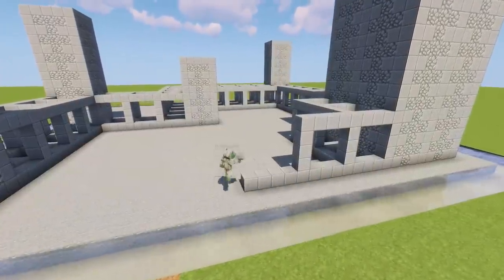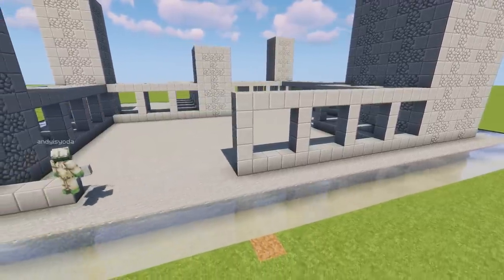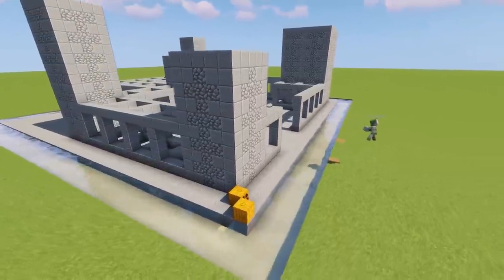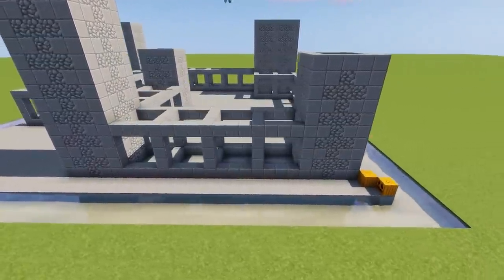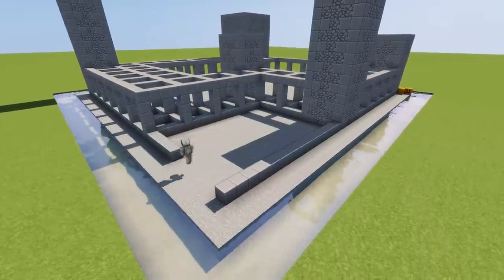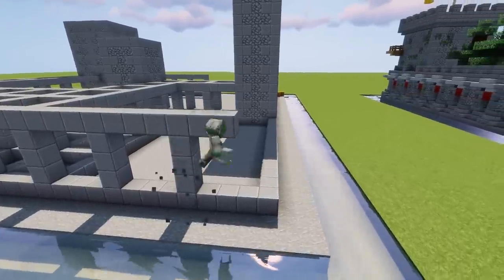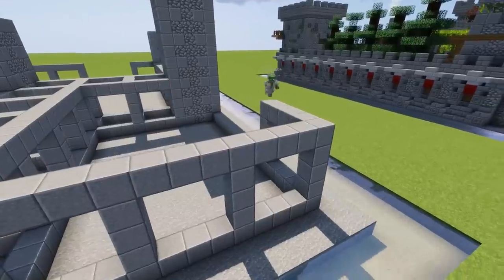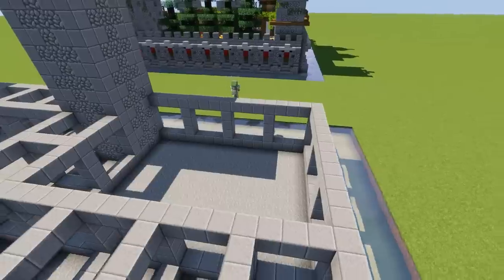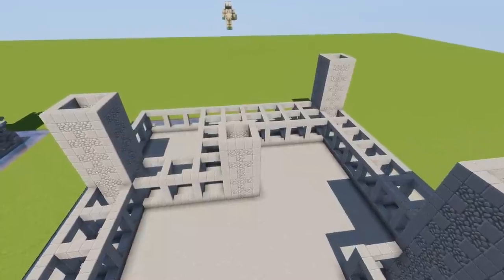Now we need some single skin walls - again, little five by five squares. Add on another three of them, leave a gap where two could fit in, and then add one onto that southwest tower. Now we're going to spin around to the northwest garden and repeat this single skin wall all the way around. The outer wall is built in little five by five sections, as is the entire build. The great thing about the five by five system is when you add something to your build, you just extend and improve it.